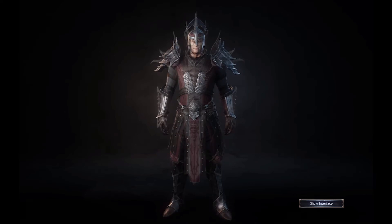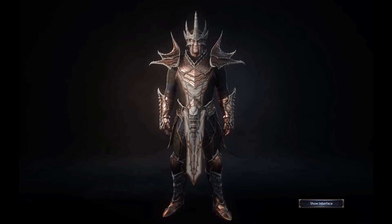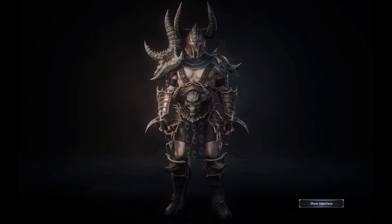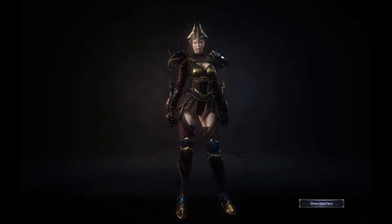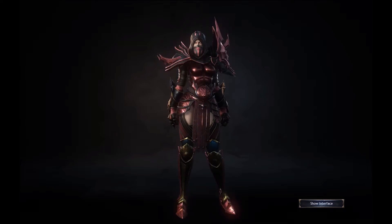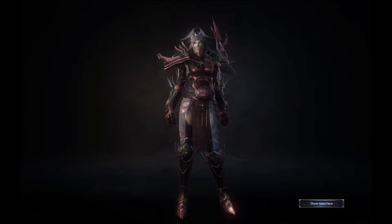While skinning, you can hide your interface and rotate your character to get a better look. Something Wilson is doing that I haven't seen before: all armor pieces can be hidden individually, not just your helmet. That's right, you can fight in your underwear if that's your style.